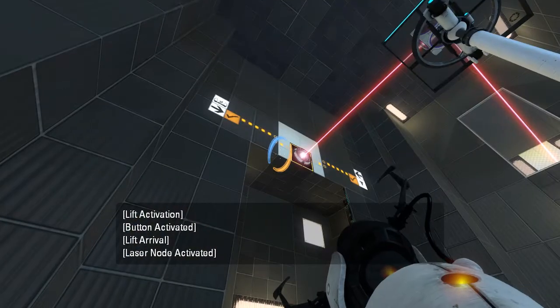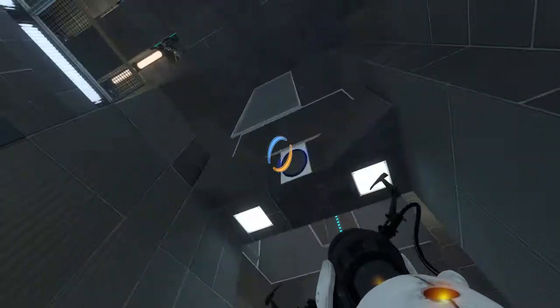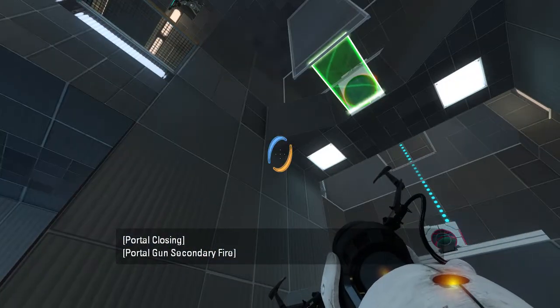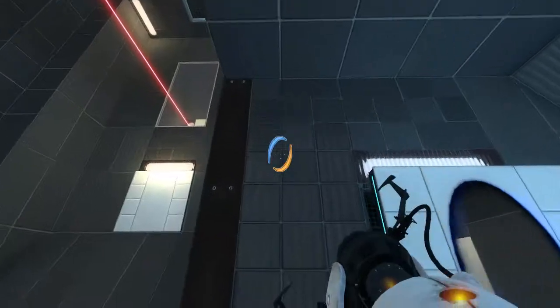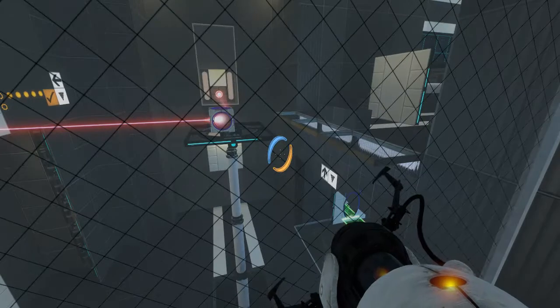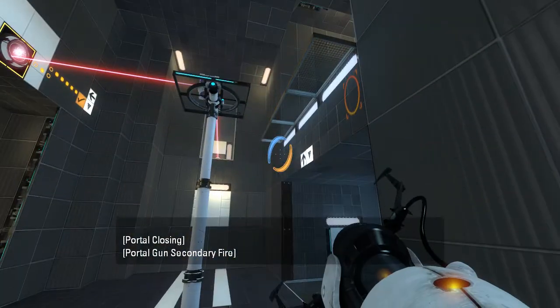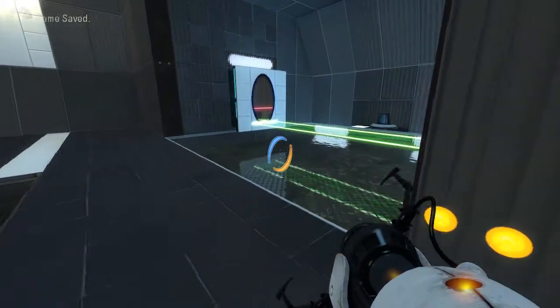Alright, what has that done for us? Oh, the light bridge! Ooh... What? Excuse me, what? Okay then. Oh, but I can see this now. Ooh, it's protecting the cube from accidental bumps and nudges. Clever.